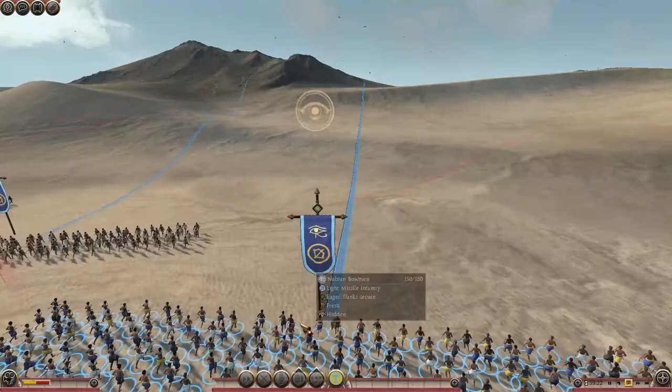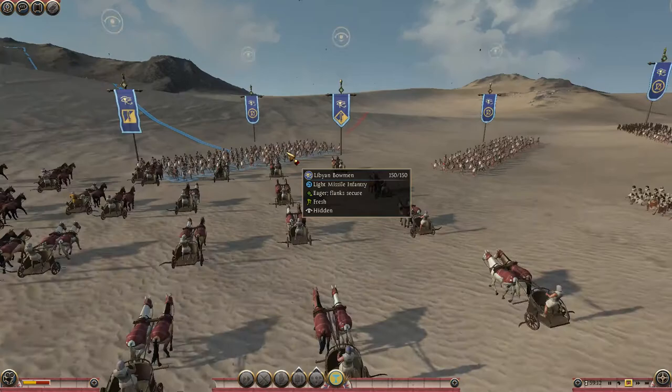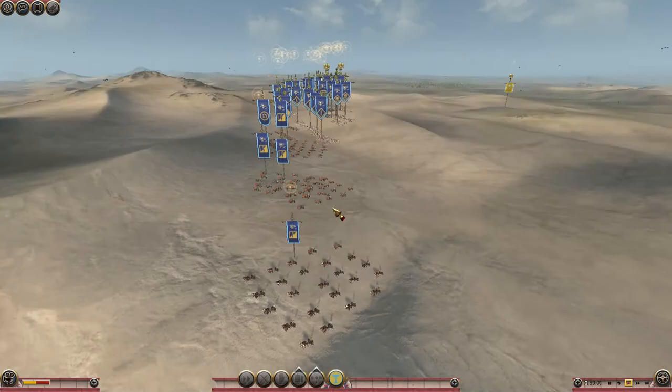We haven't seen the Hittites yet because they're still hidden. The Egyptians have also brought Nubian bowmen and some Egyptian infantry. It's mostly infantry, spearmen, chariots, bows, and skirmishing units. The Pharaoh's chariot could prove decisive, if used correctly.